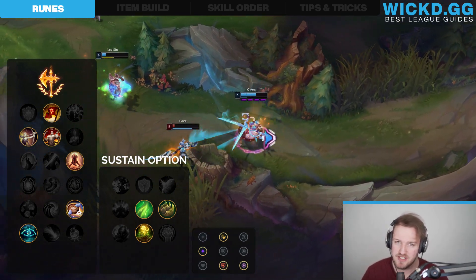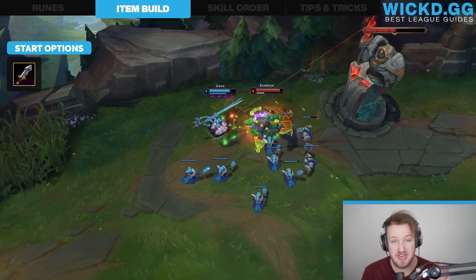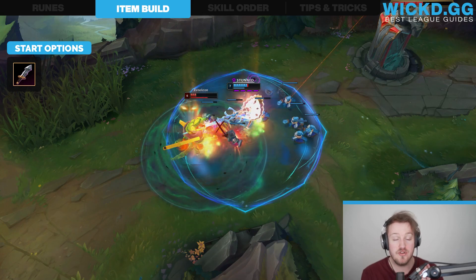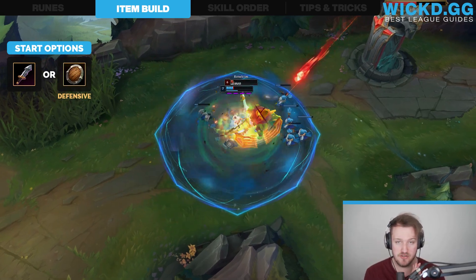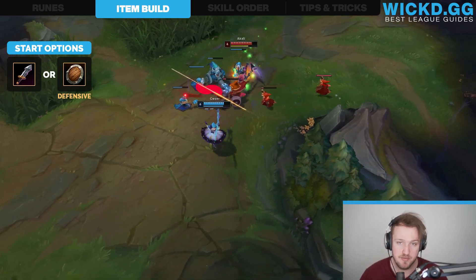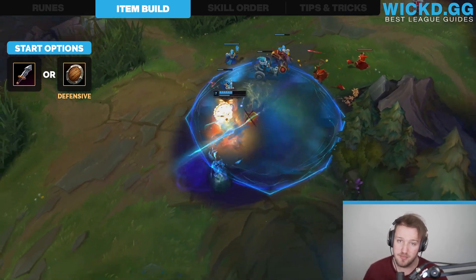Items are also super important. The first thing: you wanna try and get Doran's Blade if you can get away with it. If you're against something where you really need to be defensive and you're scared, you can opt in for Doran's Shield. Doran's Shield is also alright, but it's not nearly as good — you're supposed to push your leads when you're playing Gwen, so try and get Doran's Blade and a Potion if you can.